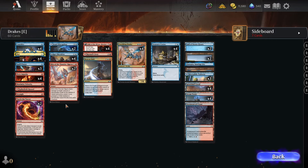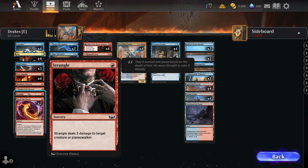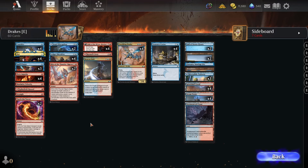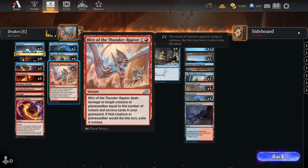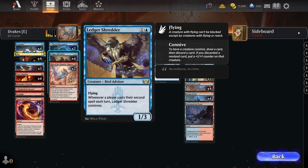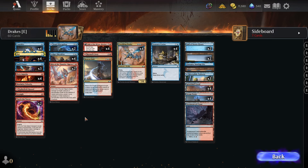We have a load of early interaction: two Torch the Tower, a Strangle, Spikefield Hazard, four Fiery Impulse — lots of cheap red removal — with a couple of Blitz of the Thunder-Raptor to deal with bigger stuff. So we're playing like a blue-red control deck early on, getting damage in with Ledger Shredders, and then we have this combo finish.